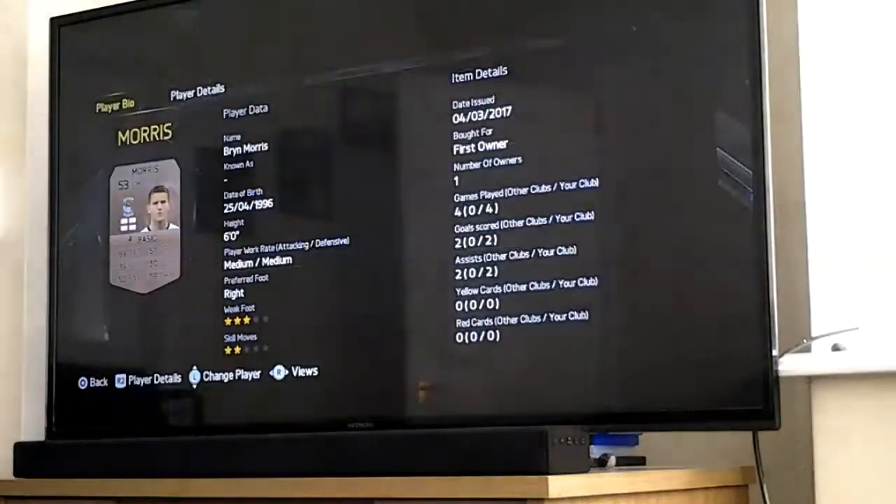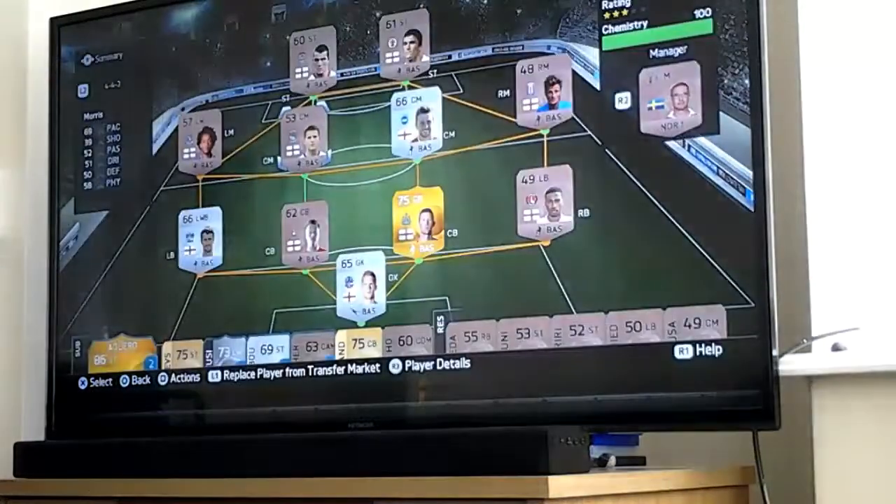Moving on to our left centre midfielder Maurice. He's got 69 pace which is really bad, 3 star weak foot, 2 star skill moves, 51 dribbling, 39 shooting, 50 defending, 52 passing, 58 physical, number of owners one, date issued 4th of March 2017.